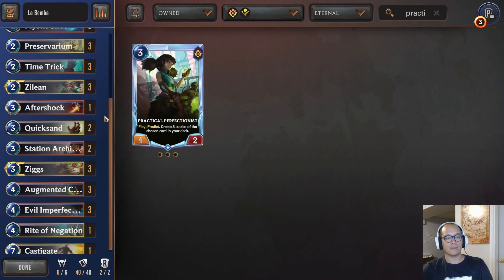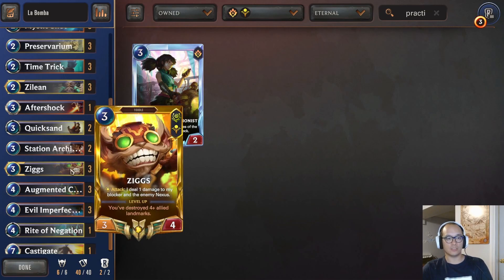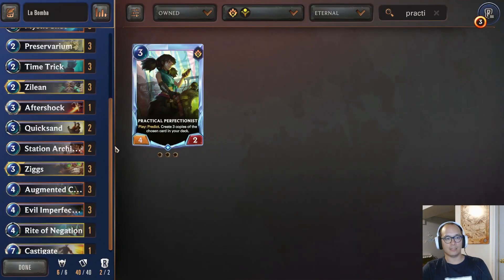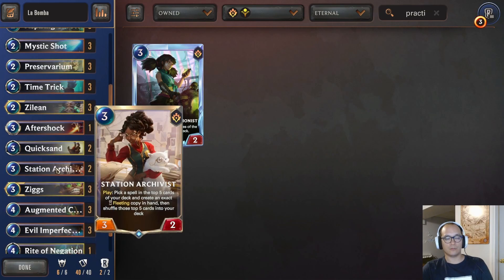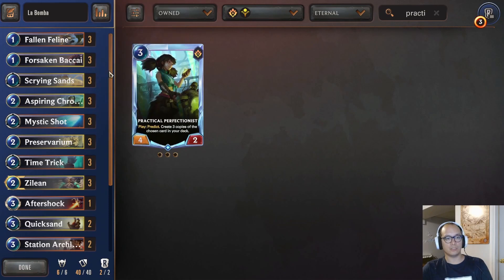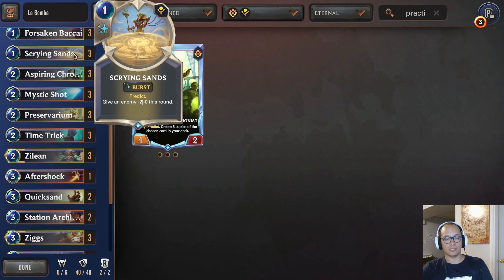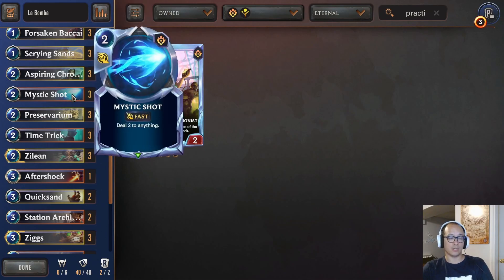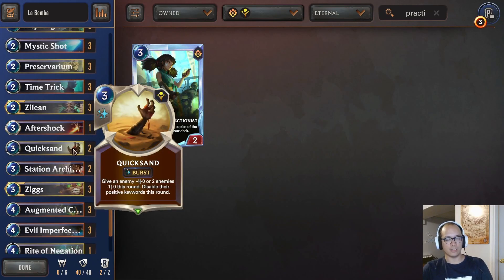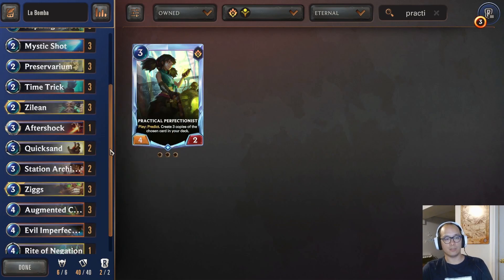Specifically the Time Bombs are why Zigs is here. Zigs is just a very good statted unit — three mana, 3/4. If you're going for the Time Bomb printer route, he'll level up pretty easily and deal a ton of damage. Two Station Archivist just for finding Hexite Crystal easier if you've predicted it. Also gets you Scrying Sands just to toss away for a predict. Basic Shots aren't bad for burn or removal. Quicksand is very good against Formidable and Elusives.